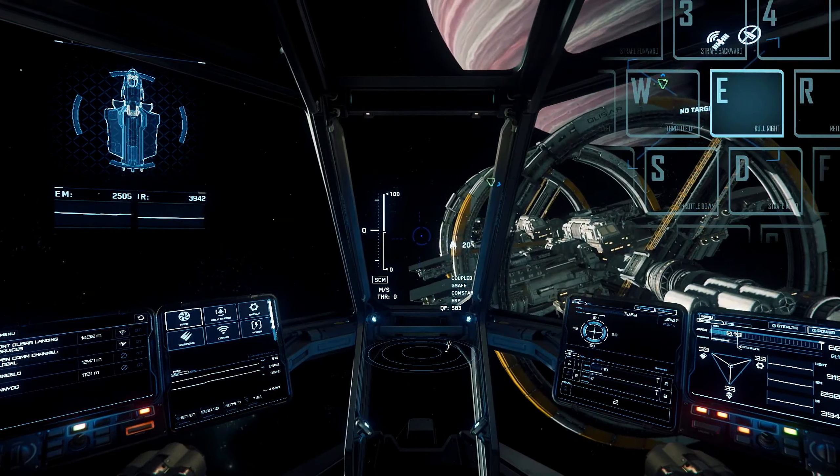Your ship also has strafe controls for translational motion in any desired direction. To strafe upward, press and hold the space bar. To strafe down, press and hold the control key. To strafe backwards, press the number 3 on your keyboard. To strafe forward, press the number 2.